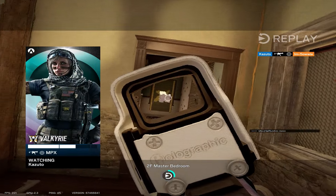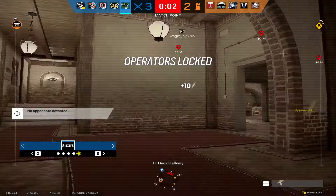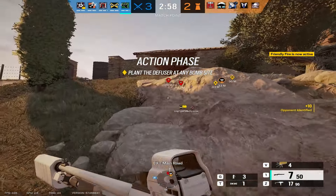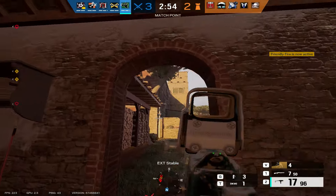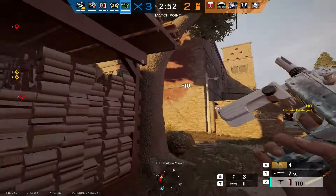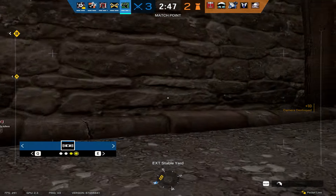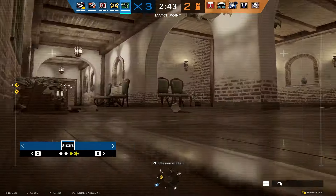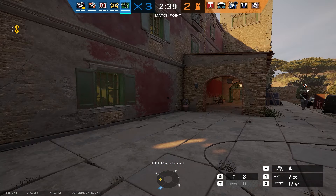He jumped in the closet, jumped back out, and started banging our bathroom window again. There was a claymore — I could literally not see. Got his primary — Jesus Christ. I finally got the drone. I'm just gonna run back behind the wall. If I get an admission of guilt — am I lagging when I talk? What are we doing Amara?